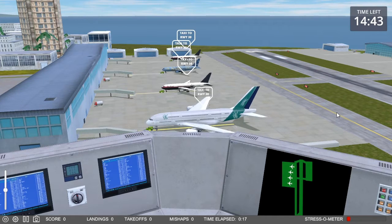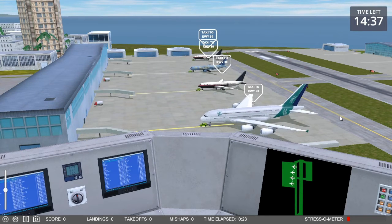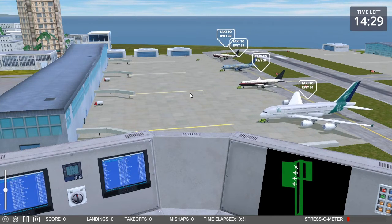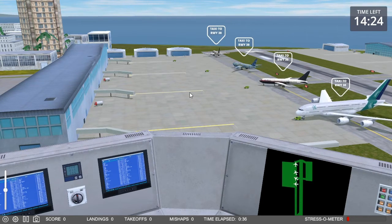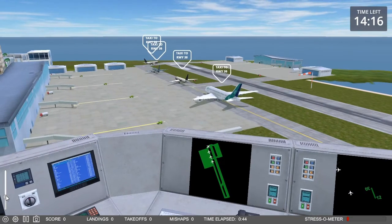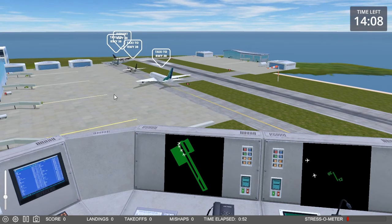3-9 on the pushback. I need to get my field of view set up here so I can see what I'm doing. I want to get at least one, if not two, departures.